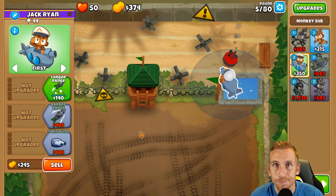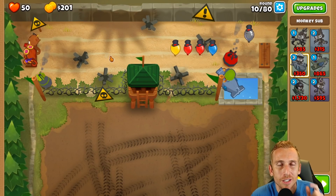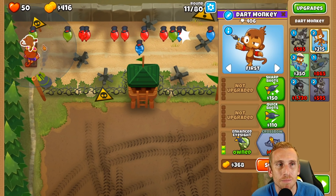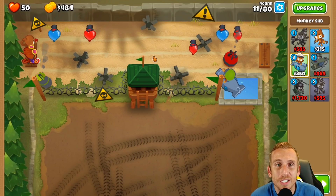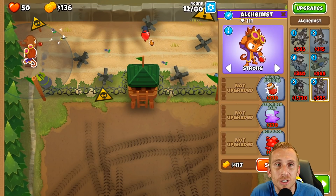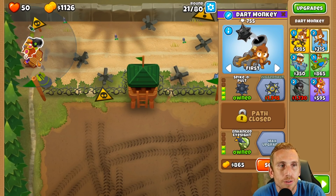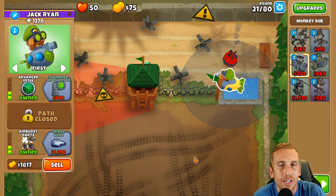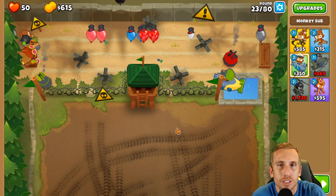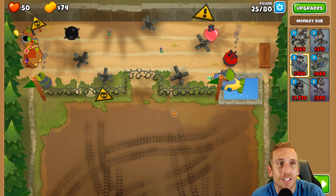Leads are going to be an issue because even with acidic mixture dip, this guy can only hit them when in range. So we're going to go with the ultra juggernaut instead of crossbow master - I think it'll actually pay off. I'm going to get larger potions and acidic mixture dip, then get this guy up to a 3-0-2 alchemist at 2-0-0 to pop those leads, plus air burst darts on the sub. Then I'm going to remove the dart monkey and grab Quincy and get armor piercing darts to pop that fortified Moab on round 40.